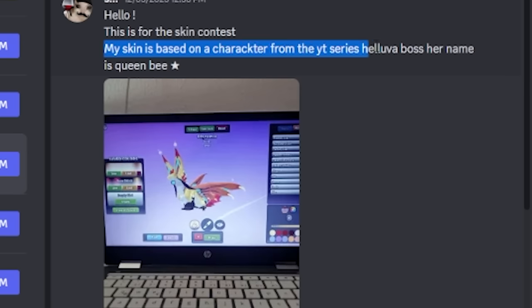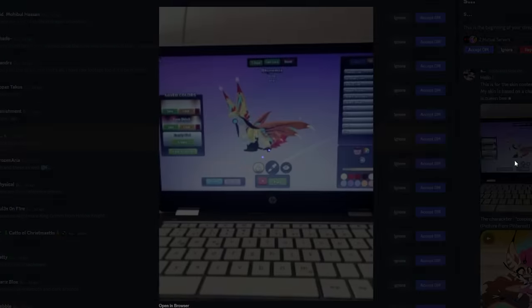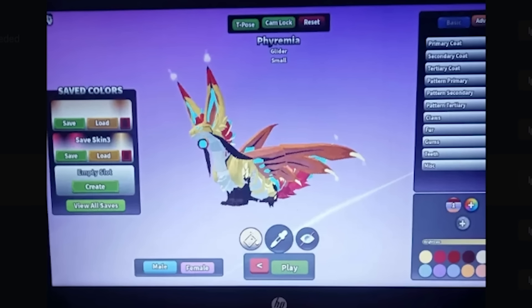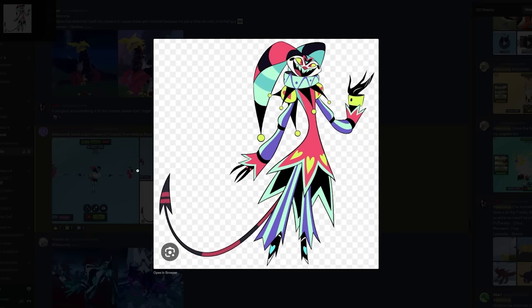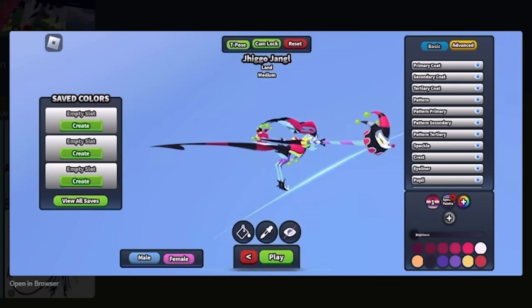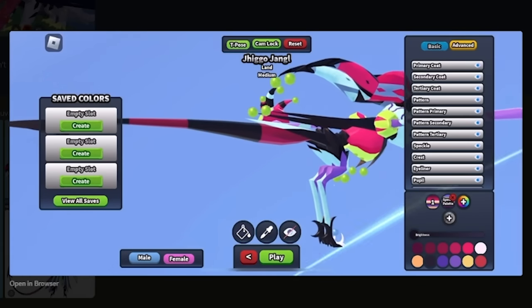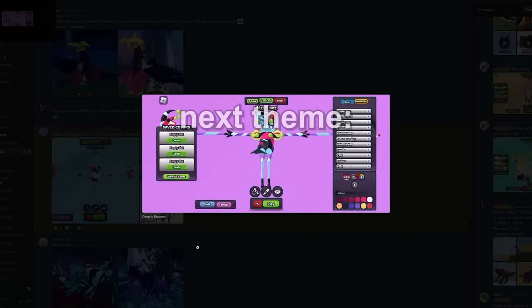My skin is based on a character from the YouTube series Helluva Boss — her name is Queen Bee. They picked a really cool creature for this one. Another Fizzarolli from Helluva Boss — now that coloration does appear much brighter on that one. Coloration is pretty spot on, if I'm being honest. Eight and a half out of ten.